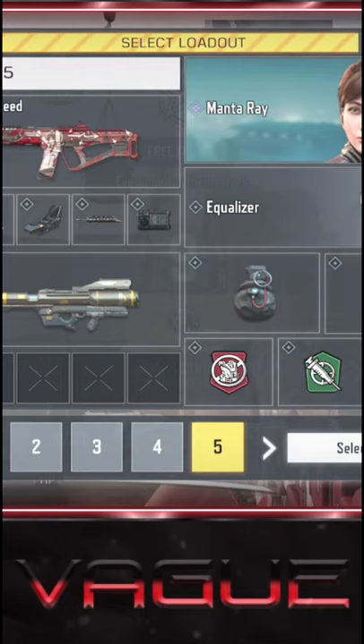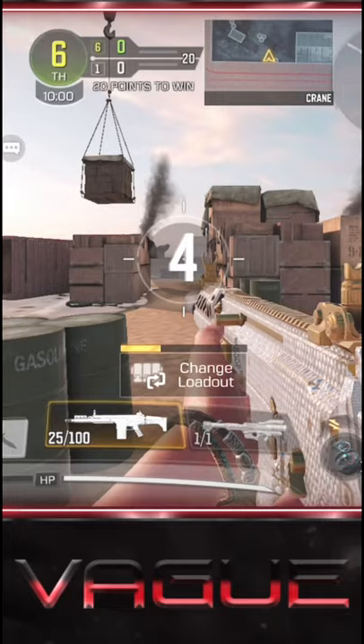Step 3, you wait until you find a match. Once you are done with steps 1, 2, and 3, you go on to step number 4, which is picking the gun you want to get diamond with.